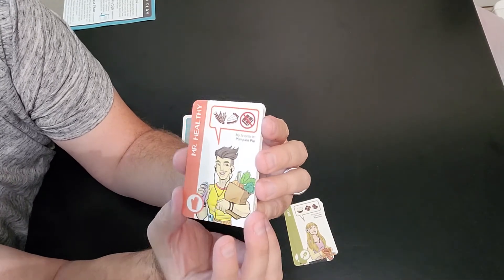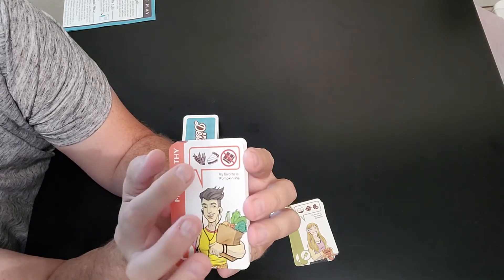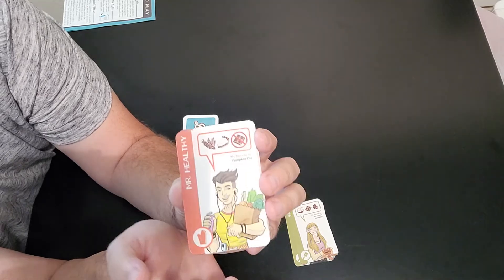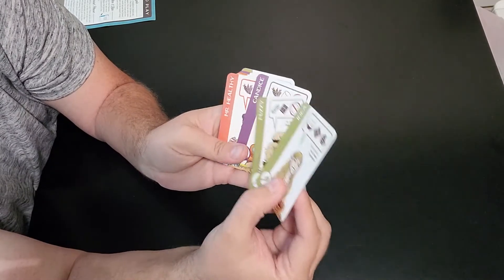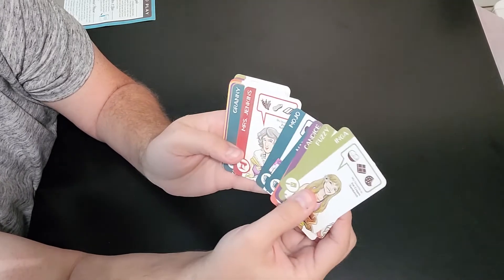Mr. Healthy's favorite is pumpkin pie — he likes veggies and pie, but he doesn't like chocolate. So these are little things you've got to watch out for. You also see that there are different colors: Inga and Fuzzy are green, Candice is purple, Mr. Healthy is orange — all sorts of different colors.